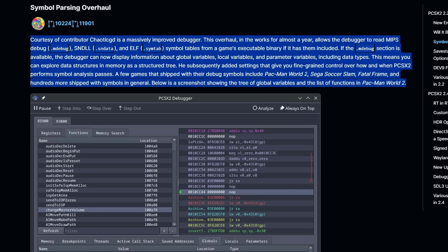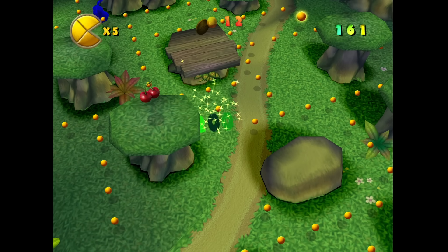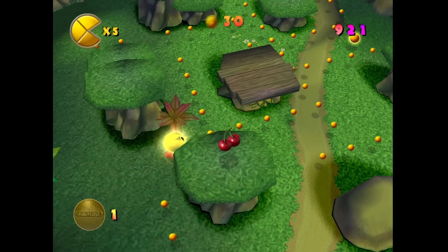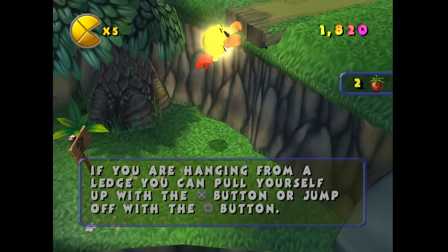One update that doesn't really make sense unless I explain it, but will be important in the future, is the Symbol Parsing Overhaul. Some games have debug symbols contained within them, which can be useful for decompilation projects. We just saw Mario Kart decompiled on GameCube because Hudson Soft left all the debug symbols in the build. Developers looking to decompile PlayStation 2 games will be able to use this to aid in that effort. Pac-Man World 2 is one of the games that has full debug symbols in it. Think of debug symbols as a legend or map for what's happening under the hood — all the different memory jumps and hardware calls.